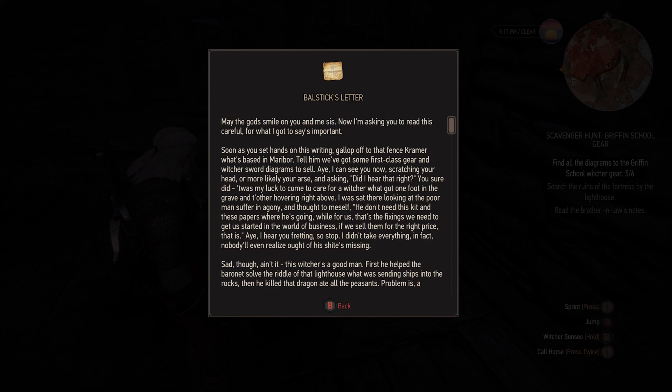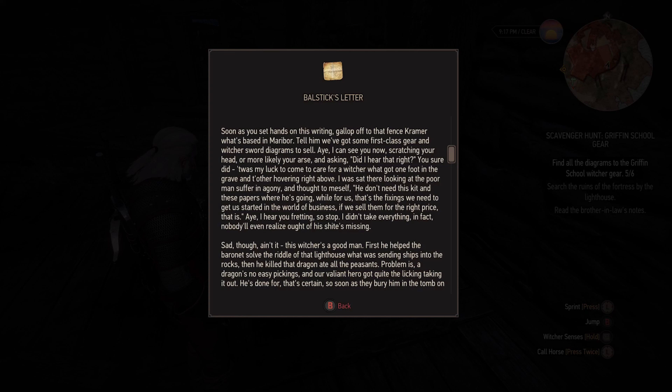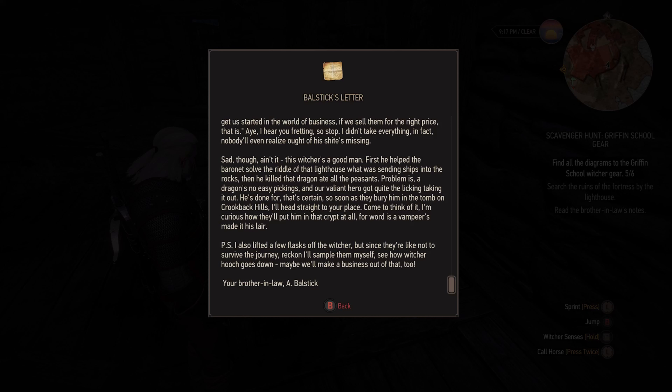I was set there looking at the poor man suffer in agony and thought to myself — he don't need this kit and these papers where he is going. While for us, that's the fixing we need to get started in the world of business, if we sell them for the right price. I didn't take everything; in fact nobody will even realize what of his things is missing. Sad though, ain't it. This Witcher's a good man — first he helped the baronet solve the riddle of that lighthouse that was sending ships into the rocks, then he killed that dragon that ate all the peasants. A dragon's no easy pickings, and our valiant hero got quite the beating taking it out. He is done for, that's certain. So soon as they bury him in the tomb on Crookbeck Hills, I'll head straight to your place. Word is a vampire's made it his lair. P.S. I also lifted a few flasks of the Witcher's — reckon I'll sample them myself. Maybe we'll make a business out of that too. Your brother-in-law, Ballstick. Poor guy.